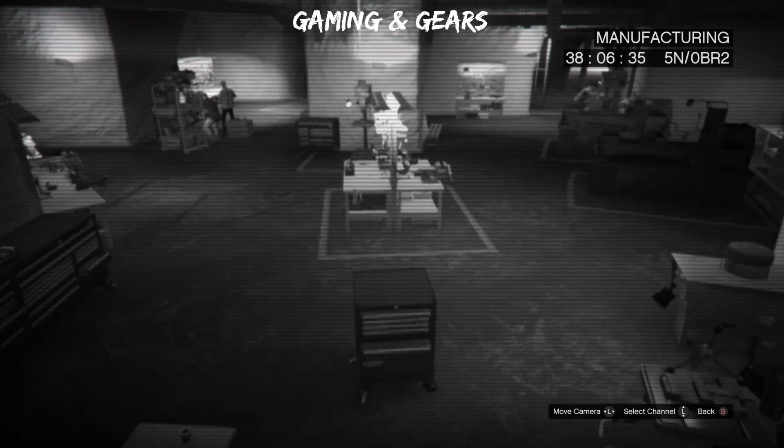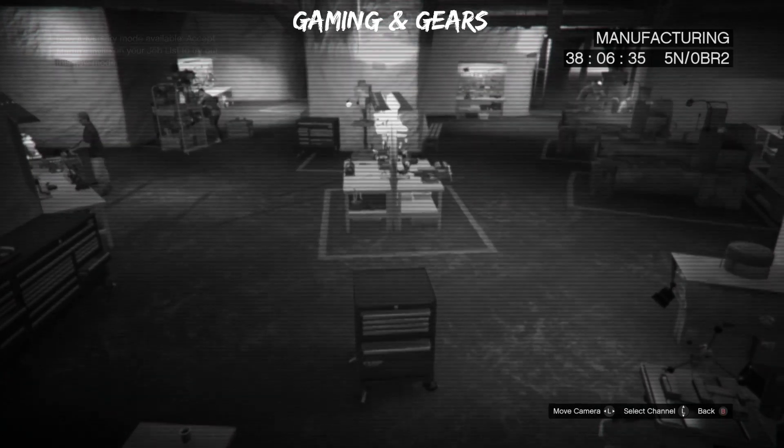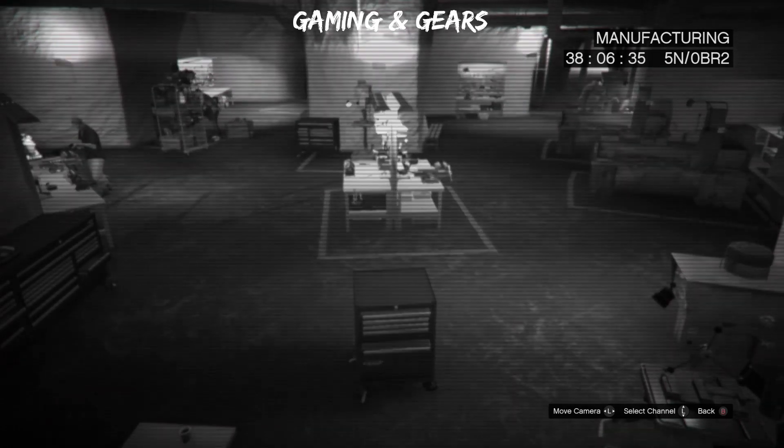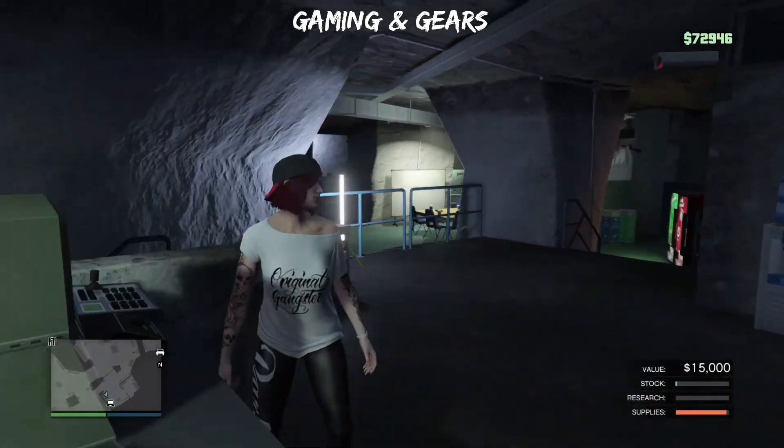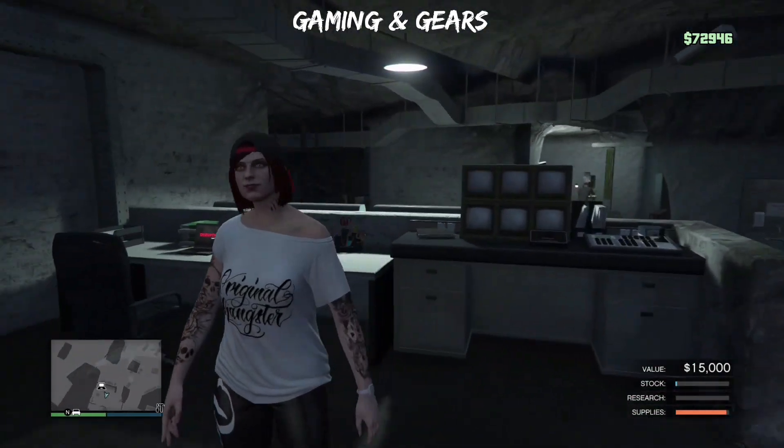If you can't afford the surveillance cameras, you guys can go to your apartment and watch the TV and do the same thing — wrap a rubber band around it and it'll work. Just get to your apartment before you get the message saying the supplies have arrived at your bunker.